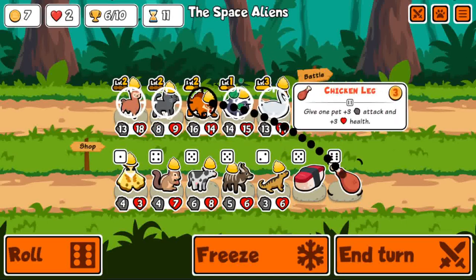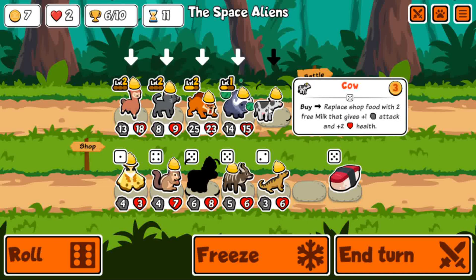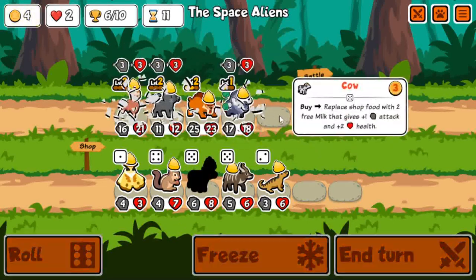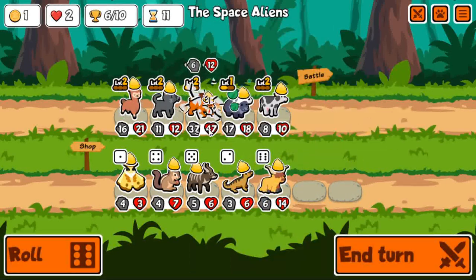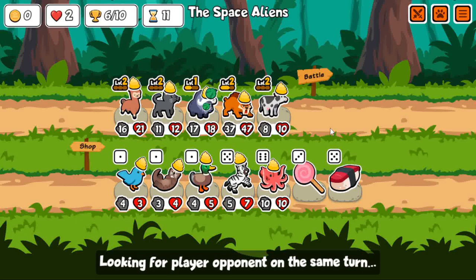There is a chicken leg — that is gonna be a solid 9-9. It's crazy how fast you can scale with just this one cat-alpaca combo, because obviously level two cat is so insane. You get so many stats. This cow also gives plus 6 plus 12 — oh my god. Almost from base stats to like 50-50 in one turn from the saber tooth. Pretty crazy.